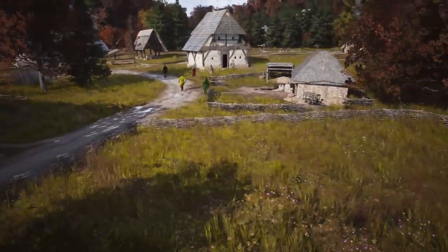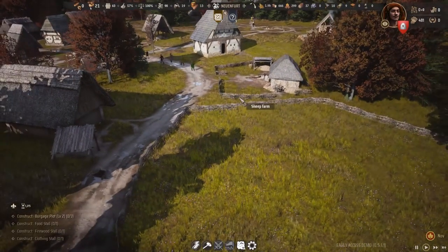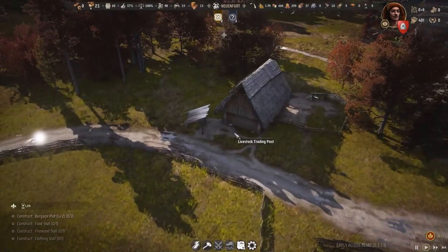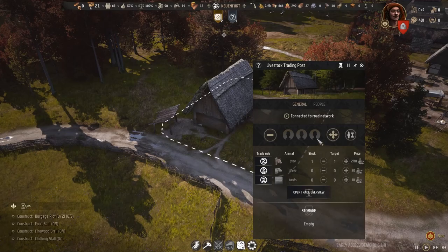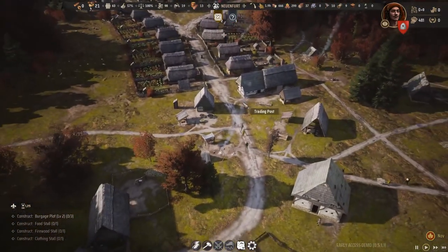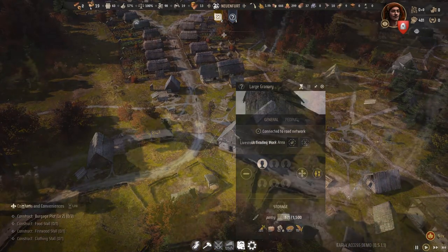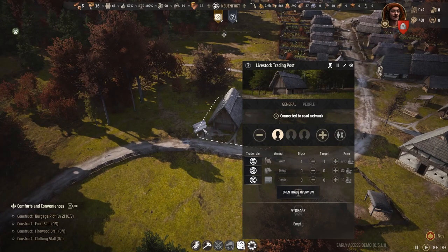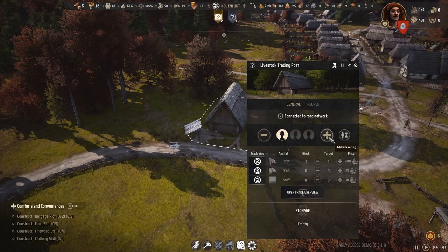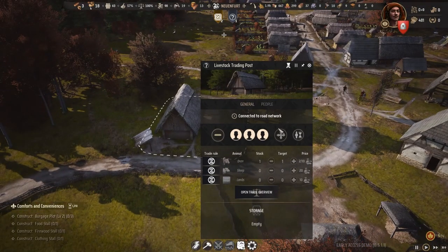All right, all of those have been built now, so we can start to get some livestock. It's quite simple — you just go to the livestock trading post. You do of course have to hire some people to work there, and we don't have a lot of people right now, so I'm just going to take a few from over there. Let's add some people to the livestock trading post — I don't really know if it matters how many people you put in here, but I'll put three people in there to speed it up.